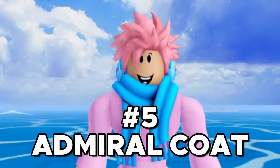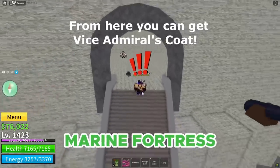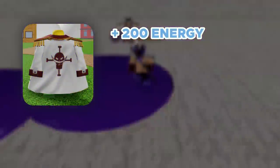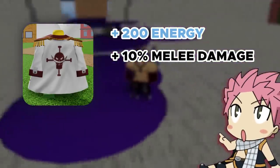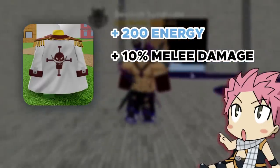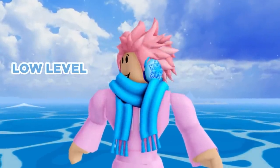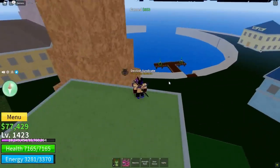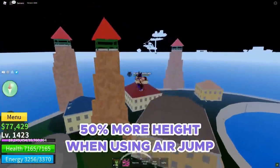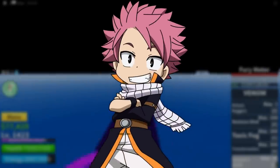Next up on the list, we got the Code Accessory. This is a rare accessory and can be obtained with a 10% chance after defeating the Vice Admiral boss, who's located at Marine Fortress in the big tower. It gives you plus 200 energy and plus 10% melee damage. A pretty cool thing about this coat is it actually changes depending on whether you're a pirate or a marine — pirates get a huge white beard skull, and marines get a huge marine logo on the back. It also grants the user 50% more height when using the Air Jump ability, which can come in real handy when you're trying to get to higher places. Overall, a really solid accessory for the First Sea.